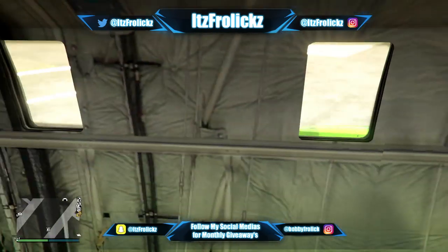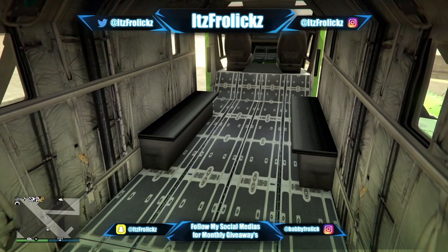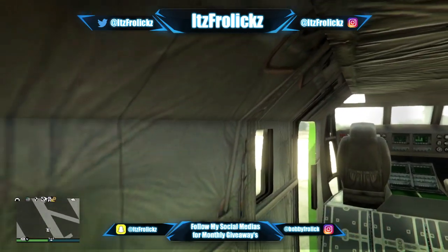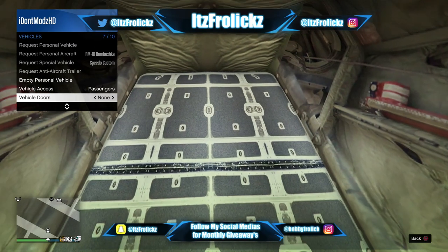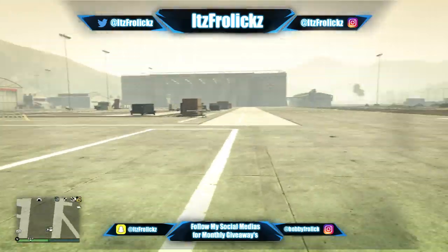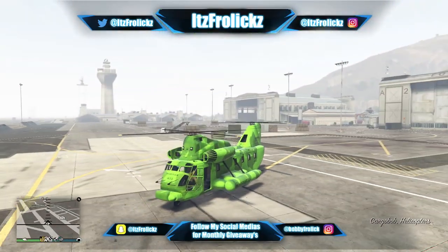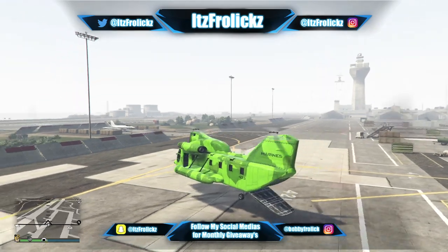Now some of you may actually be able to get inside the Bomb Shuka — maybe it was just a glitch for me. I was able to get into the back of the Cargo Bob and the Titan, maybe just because they're older vehicles and Rockstar didn't add a patch to prevent walking inside. It's pretty cool and I hope you guys enjoyed this video — a lot of people have wanted to be able to walk around in the back of these vehicles, and now you actually can, which makes the game a small bit more fun.